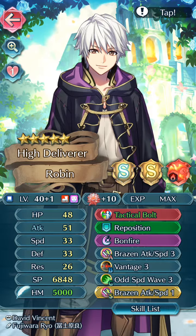Finally we have the Brazing Attack Speed 1 seal that I wanted so much, and now Robin will be even faster and stronger. This is the last time you're going to see this Robin — I got a Plus Speed 1 and I'll be converting him to Plus Speed. The next time we see Robin he will be Plus 2 and Plus Speed 3, which is pretty good.